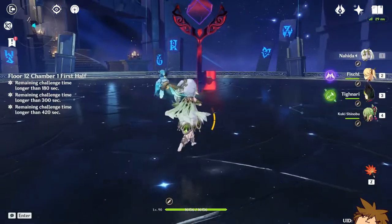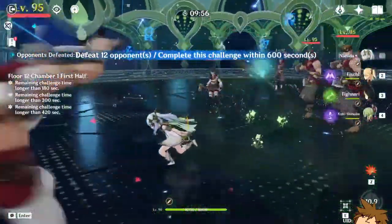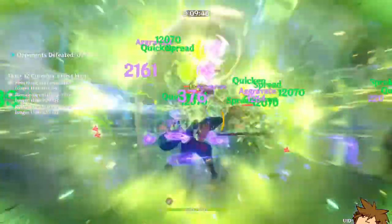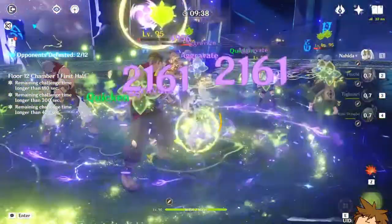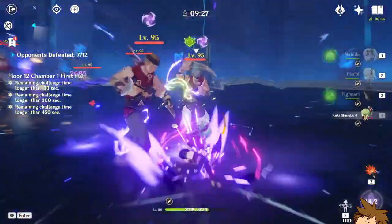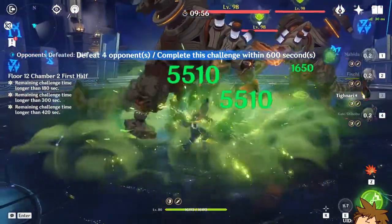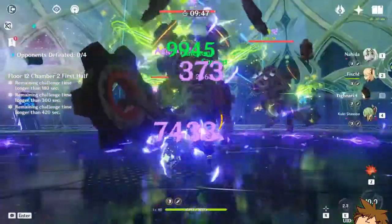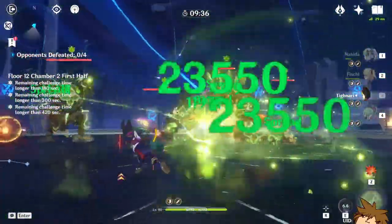Another team I found pretty successful is Nahida, Tighnari, and Kukishinobu. This team is pretty easy to use — just dodge attacks, especially close range. Apply all of Nahida's stuff and with Tighnari you can deal massive damage just by using his skill. The fun thing about this team is that Tighnari has a taunt skill, which is super nice because you can play out of the field and don't have to be in danger, allowing your entire team to deal damage.